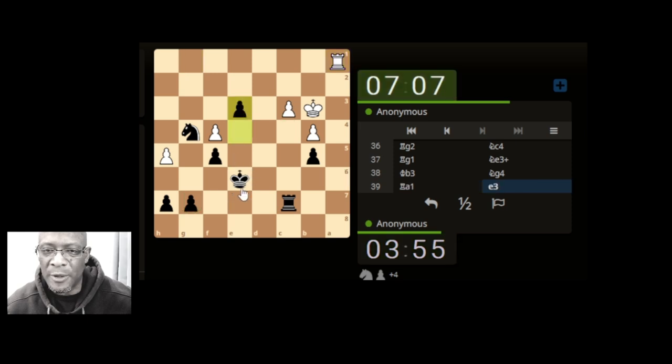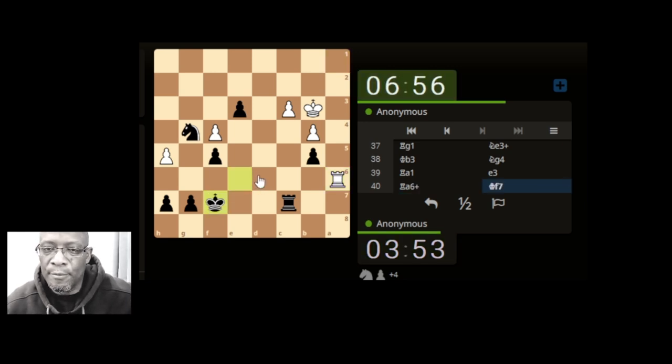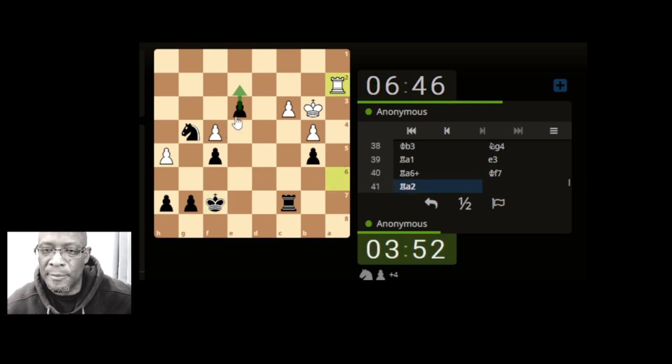I think we can push the pawn and just move the king back down here. They're going to have to go back up to stop the pawn from getting promotion, which they have done. So we can move our rook behind the pawn — I think they'll probably block. Is there anything different we can do, any more pressure?